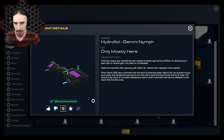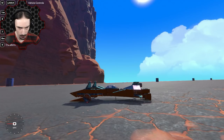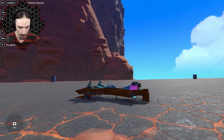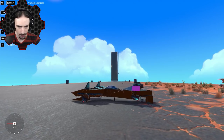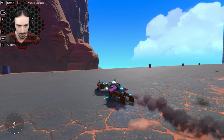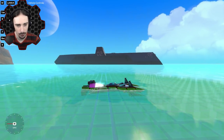Up next, we're looking at what claims to be a hydrofoil — the Gemini Nymph by Only Mostly Here. It's a hydrofoil jet boat capable of speeds approaching 230 kilometers per hour. It's described as an absolute pig to steer — I'm assuming that means bad. Also no reverse, which makes some sense. Apparently we can deploy the hydrofoils with left shift. The fins on the sides tilt up a little to keep it on top of the water. Let's go into the water — we float really nicely.